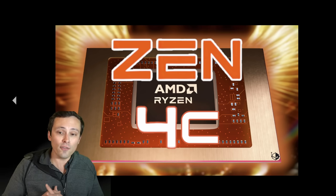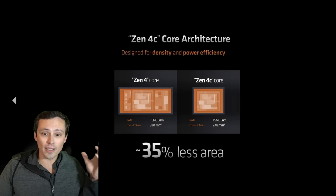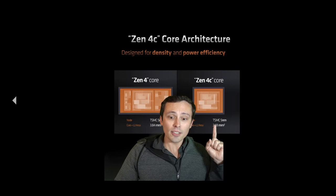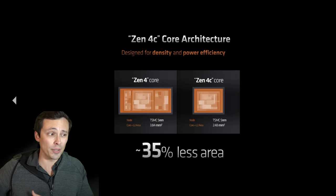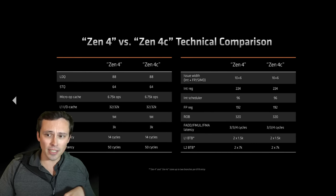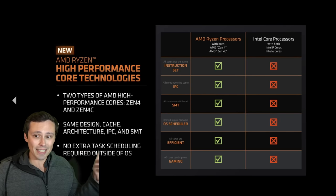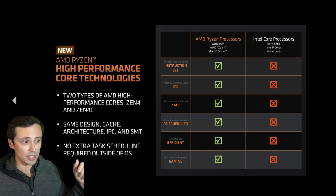Now let's get to some CPU news. AMD's Zen 4C — so we already have Zen 4, but what is the C? There are Zen 4 cores and now there will be Zen 4C cores, which are smaller. They have 35% less area, which enables more density and power efficiency, with some trade-offs like to the L2 cache. This is based on a technical specs data sheet comparison between Zen 4 and Zen 4C — though these are AMD marketing slides, to be clear.